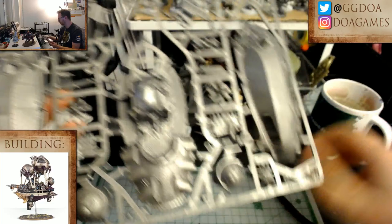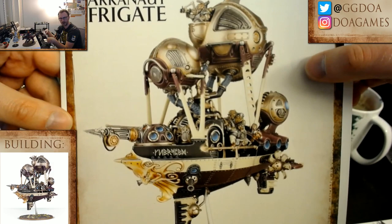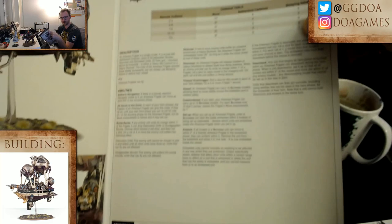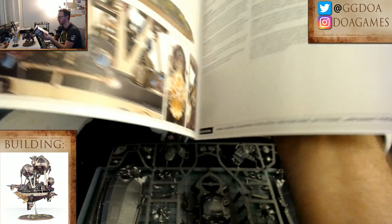Today I'm going to work on the Arcanaut Frigate. This is my unit for the Malign Portents campaign painting contest that's due on the 31st. The Kharadron Overlords are really cool — they're like flying sky pirate dwarves. This guy fits in the war machine category, which is one of the categories for the painting contest at my store.